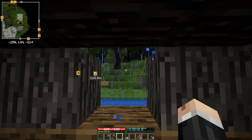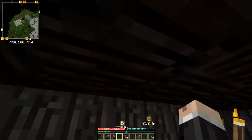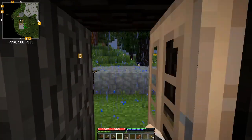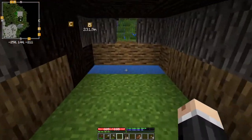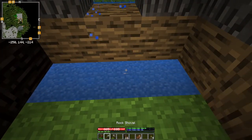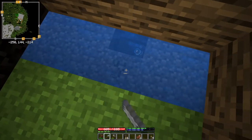Hi folks and welcome back to a very wet Terra Firma Craft TNG playthrough. So we're going to go chasing down some copper mines today, but before we do that, I want to put a little back door into my hovel here — just so if I'm trying to escape some nasty critter and I lead it into my pond, I can duck back into my house.